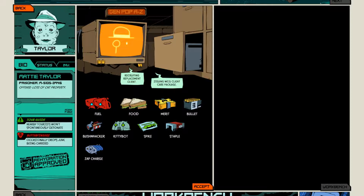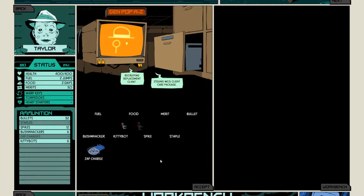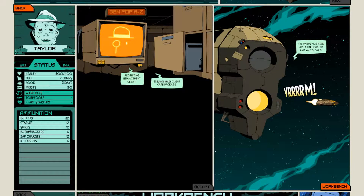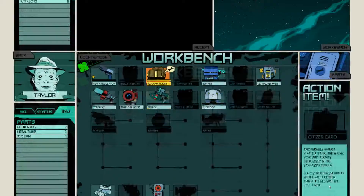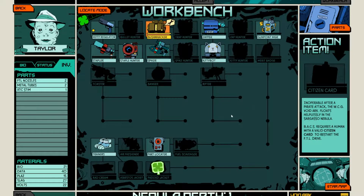I don't have any option to select, do I? The parts you need are a line printer and an ID card. There is no need for concern about the clients that have used the Steve before you — those clients have been released from WCG Care. Released from WCG — you guys are bastards. No wonder the game is called Void Bastards.